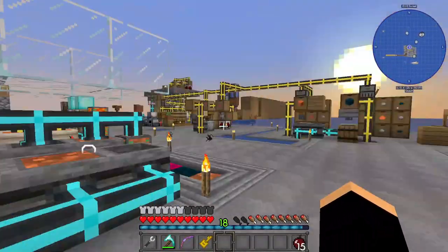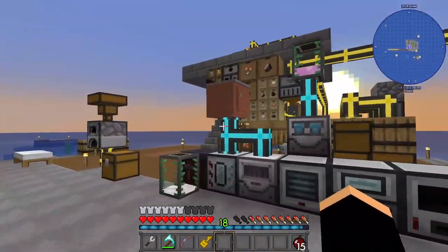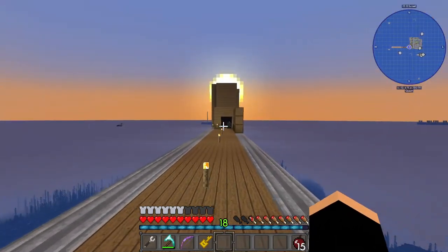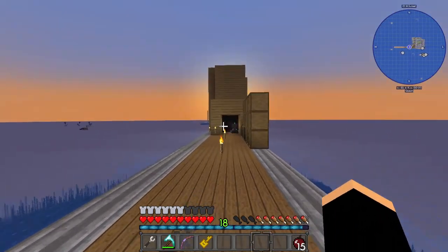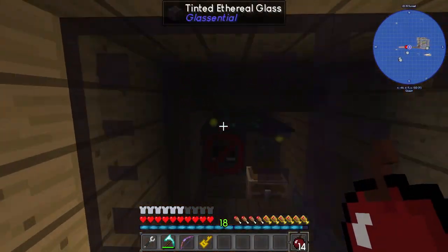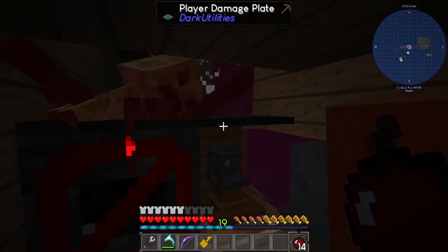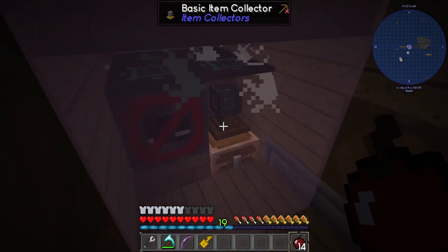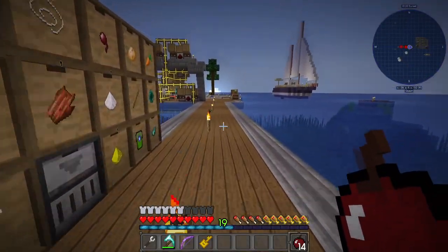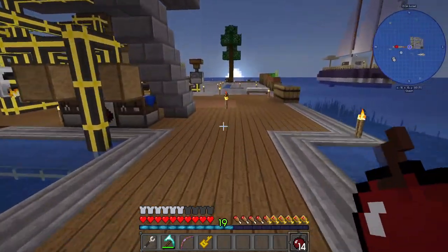I believe that's all I've done off camera. I did pull the mob slaughter factory out of the mob farm and put the plates back in — so I've gone back to these player damage plates. We've got enough pink slime for now, and we're going to leave this all in here because I'm going to show you how to filter it using LaserIO. So let's get cracking.